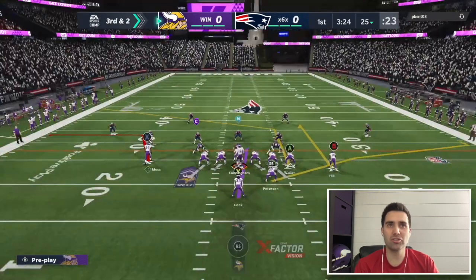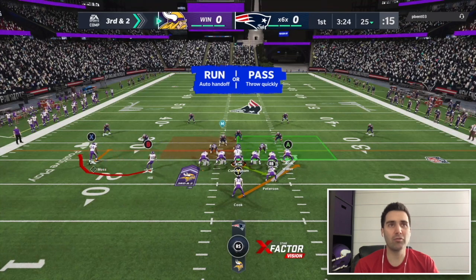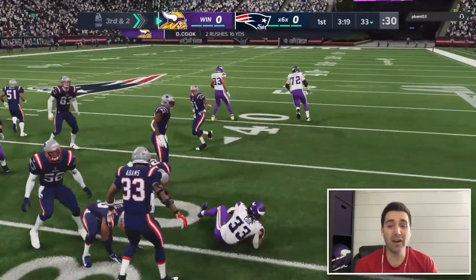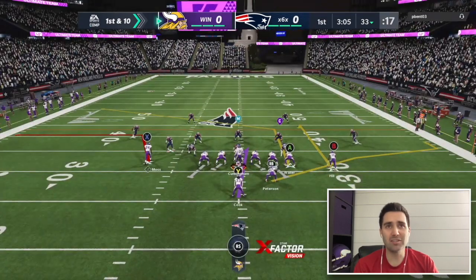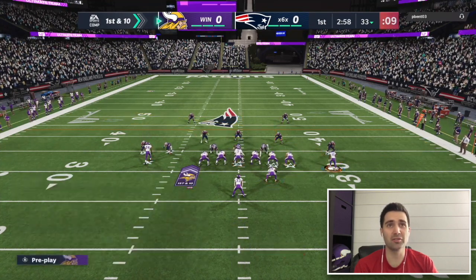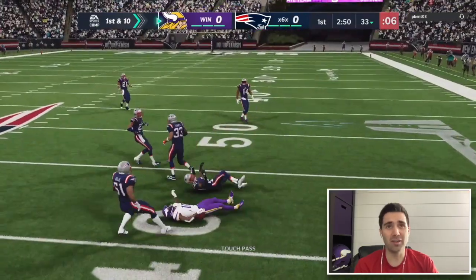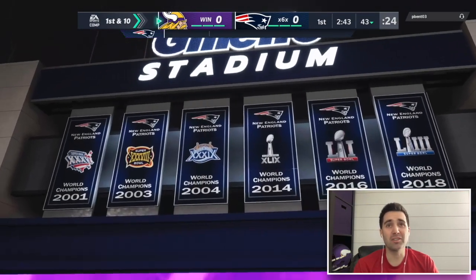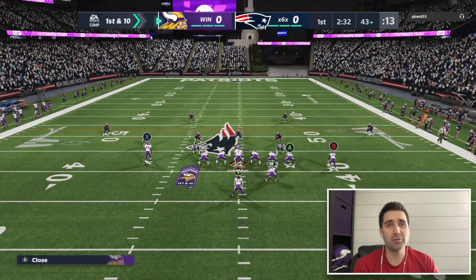On third and two, I hand off to Dalvin Cook for the easy first down — he's not providing much resistance to the run game. Against this cover three cloud with double mabling, there are a lot of holes underneath, especially when he's only rushing two with a QB spy. We're able to hit underneath just before the sideline where the double mable is. I try a different cover three beater next, but he's only rushing one, so nobody's open.